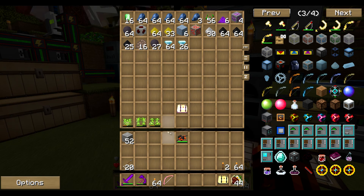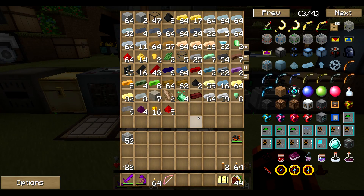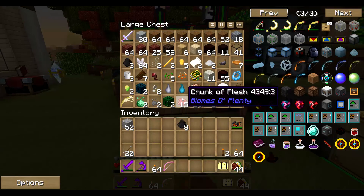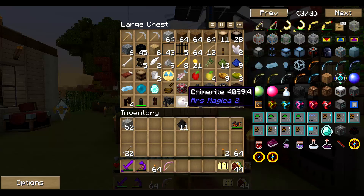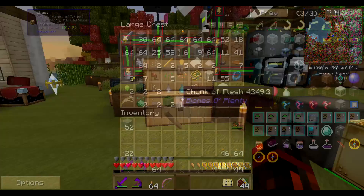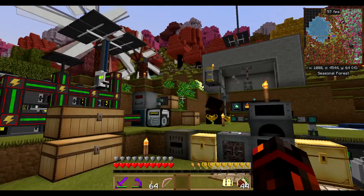I'm just going to put my old armor away in here for now. I'll keep the jetpack on me because I may need that. I've got some cobblestone, but I'm going to make myself a few more torches while I think about it. Anyway, we're going to head into a dungeon I've never explored before - a pyramid which is just loading in.